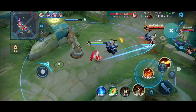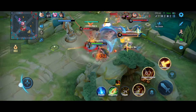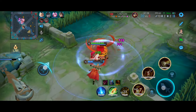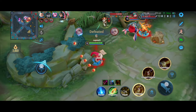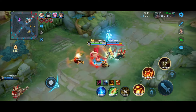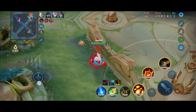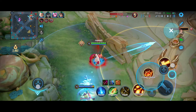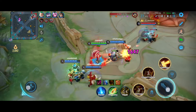We're just poking people out, getting a feel of things. One teammate died and the enemies are going to tower dive me — but that's a mistake on their part because every time I use my ultimate I get a shield and crowd control immunity as well. We're chasing them down but I couldn't stun him because he also had CC immunity.